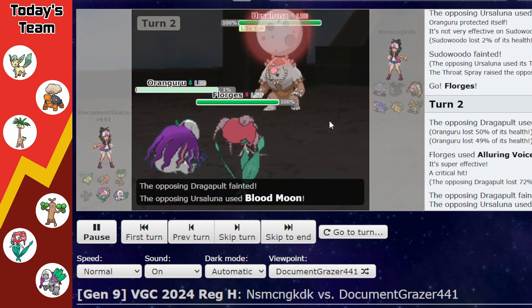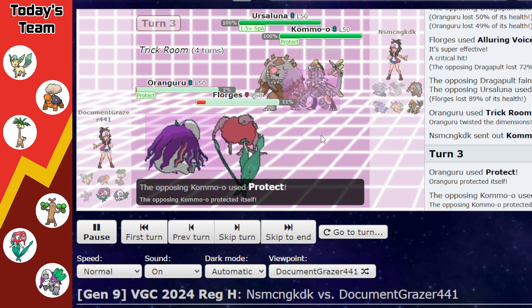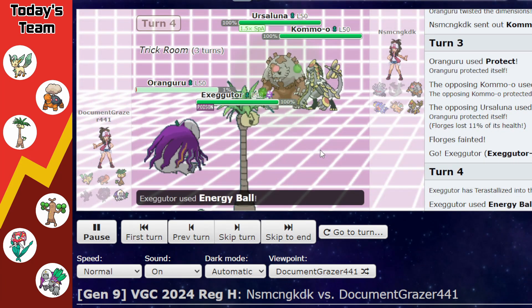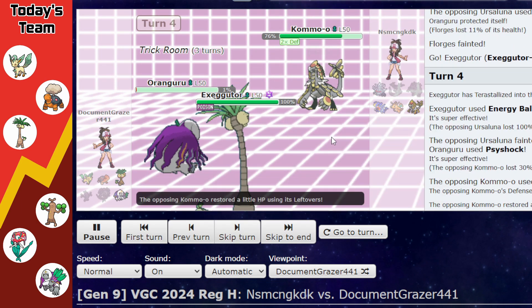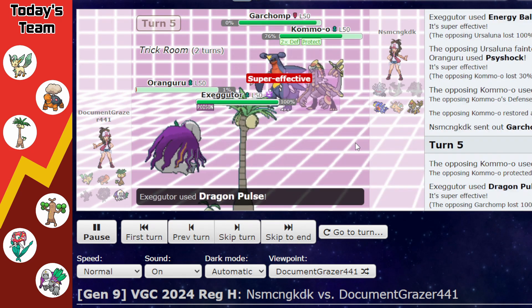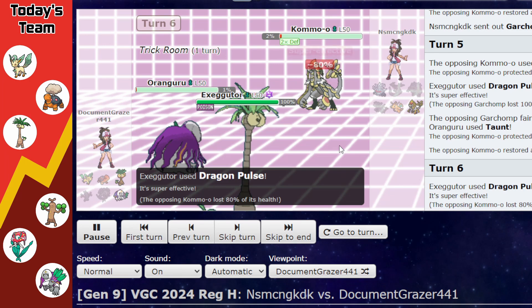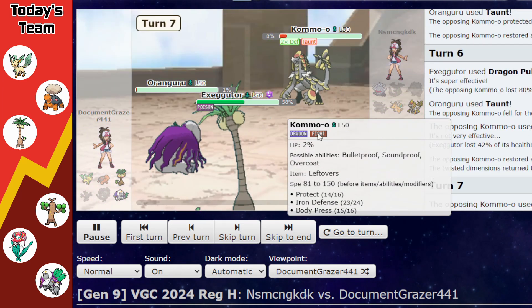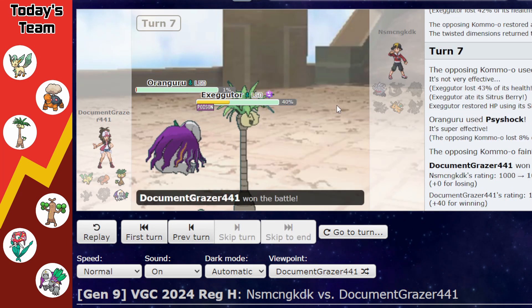Alluring Voice picks up a KO on Dragapult. We take a plus-one Blood Moon from Ursaluna on Florges, putting Florges in a tough spot since it's not suited for Trick Room speed. Ursaluna KOs Florges, but Exeggutor one-shots Ursaluna — which I honestly wasn't expecting. We get Psyshock damage into Kommo-o as it reveals a Body Press set, which is actually good for our Tera Poison. Kommo-o protects again and Dragon Pulse just flat-out takes out Garchomp. We try to Taunt Kommo-o to stop Defense boosts, and Dragon Pulse brings it down to 2%. We finish with both attacks into Kommo-o for the win.